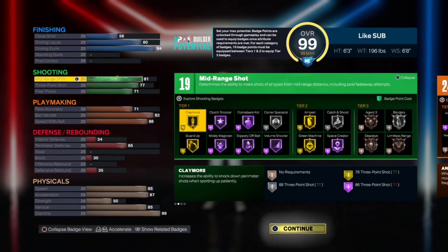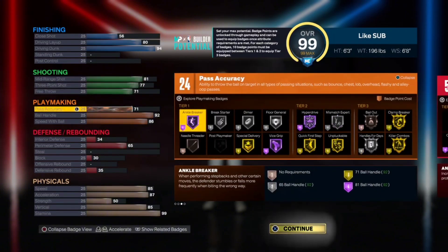You also get bronze agent threes, bronze limitless range, and silver blinders — still really good shooting badges. For playmaking, 71 pass accuracy is pretty good; it gets you the extra badge point. You get bronze needle threader, silver dimer, gold special delivery, bailout on bronze, and really good ball handle badges with a 92 ball handle and 86 speed with ball.